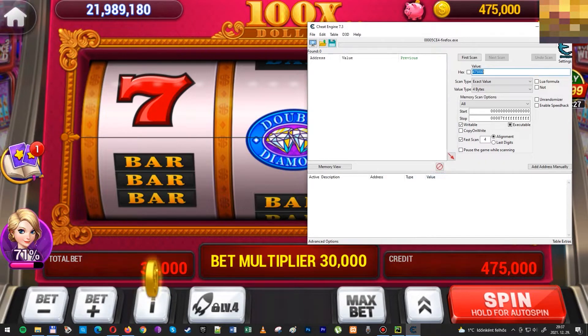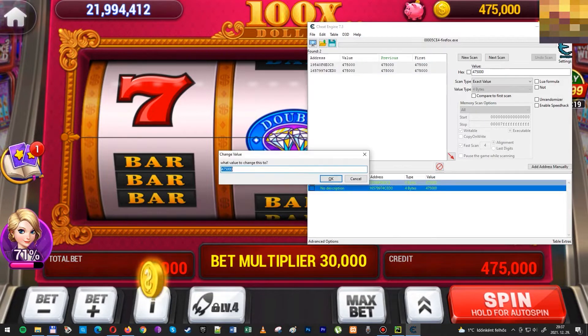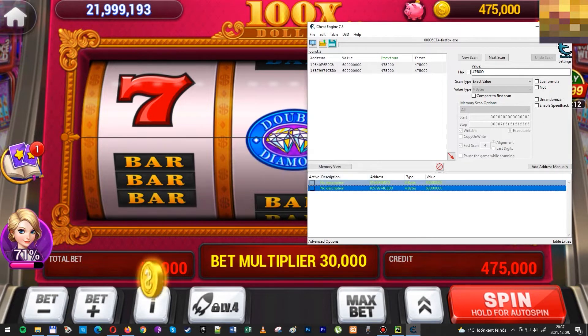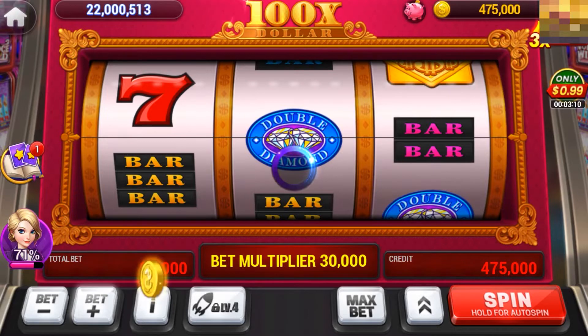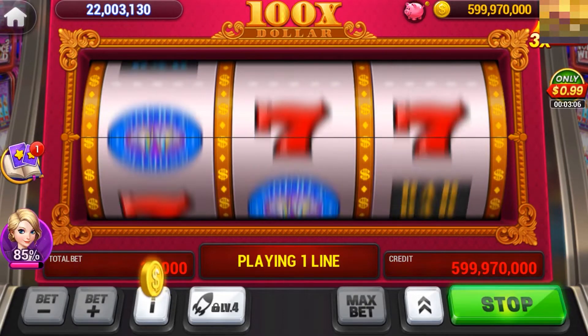You have to go through all the processes to find which one is containing the value that you have in credits. You just enter the value, scan for every process, and change the value. That comes out to like 100 million dollars or so.